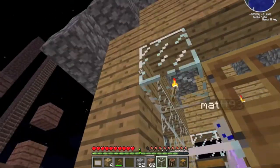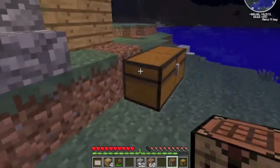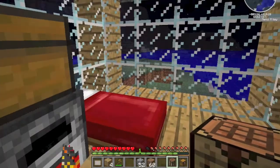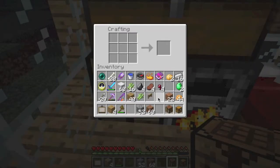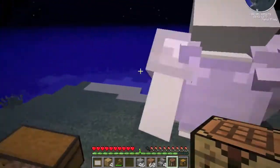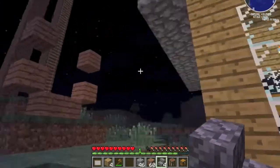You simply place the glass just like you do everything else — smelt the sand first. The last thing is stairs. I have cobble on me. You can make stairs out of wood, cobblestone, nether brick, stone brick, sandstone, and all the different types of building blocks — not glass stairs though. A lot of people get creative; some use stairs just as steps, but you can see I put them up here for the roof as well.